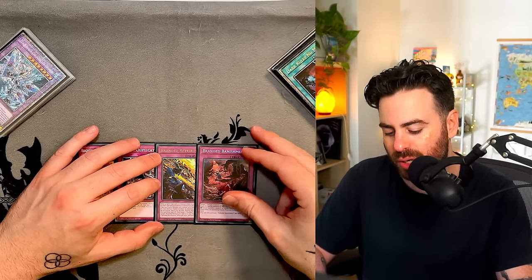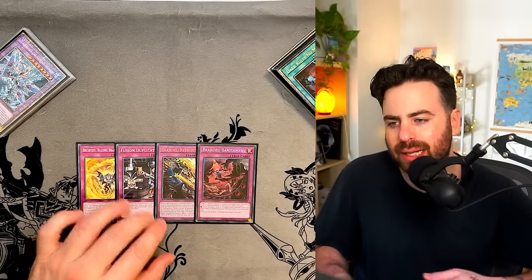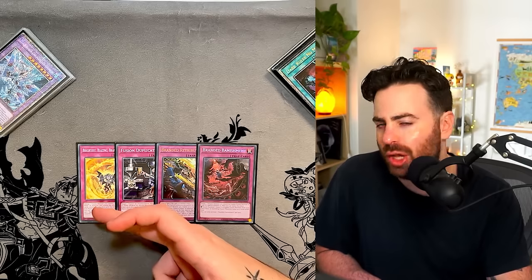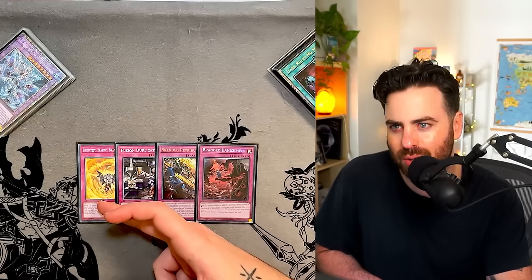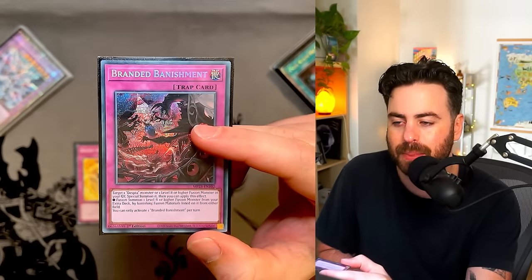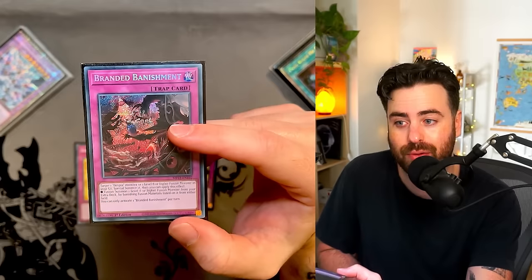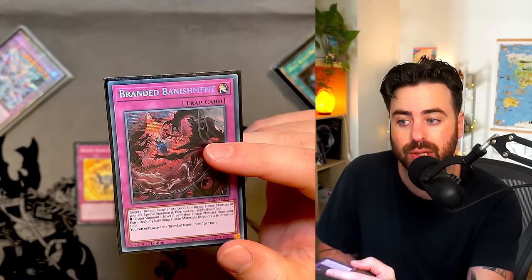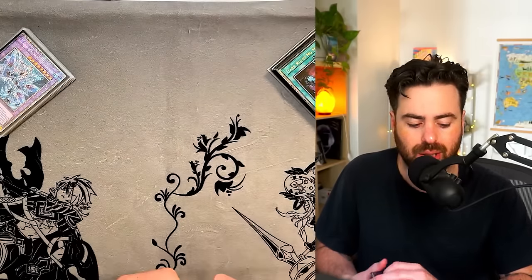For traps: one Branded King, one Duplication, one Retribution, and one Banishment. Banishment was solid in the main — not incredible, but it caught some people off guard. It's non-mandatory and could go in the side. Branded King is super good because against Tenpai and a lot of other decks you just shotgun a Light and Darkness Dragon Lord in the draw phase and it's like three omni-negates on top of your board for usually nothing.